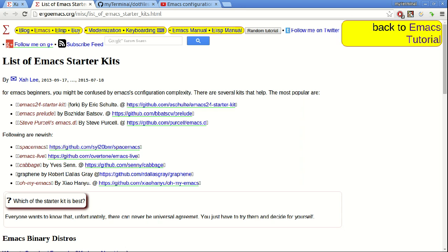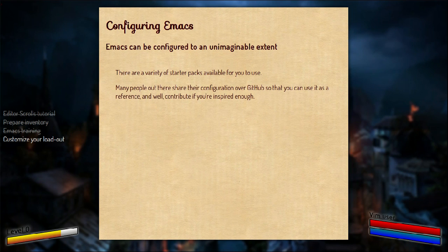There are also options like Spacemacs, which has key bindings set and optimized for VI users coming to Emacs. And many people share their configuration over GitHub — these are the configuration files that you build up over a period of time while using Emacs, so that you make Emacs your own. They make a repository on GitHub and you can use it for reference, and if you get inspired, you can probably contribute to it.